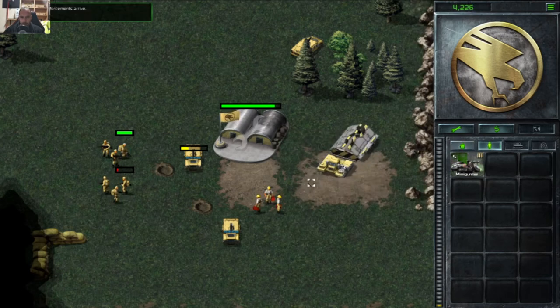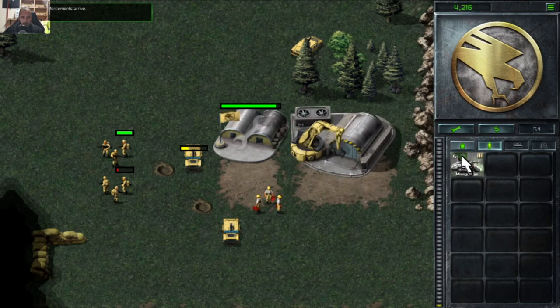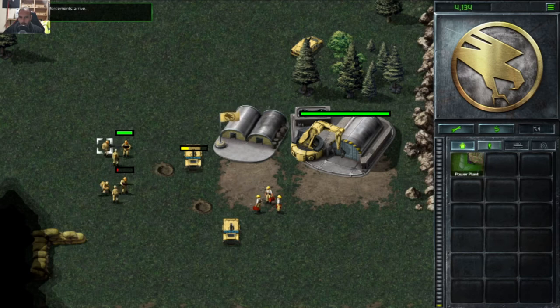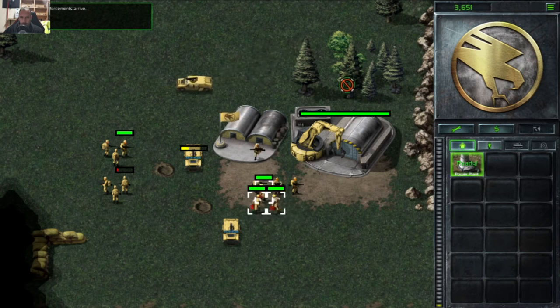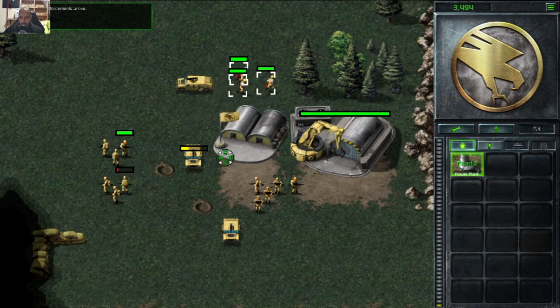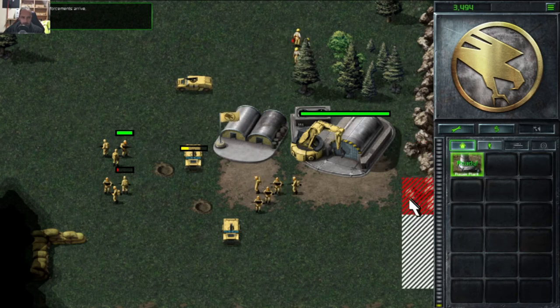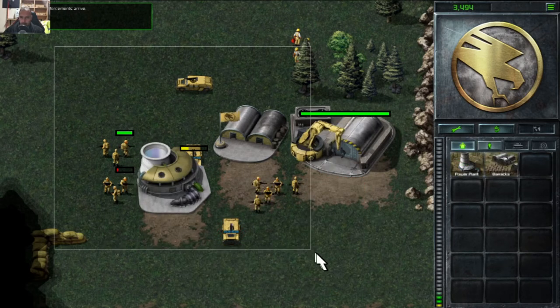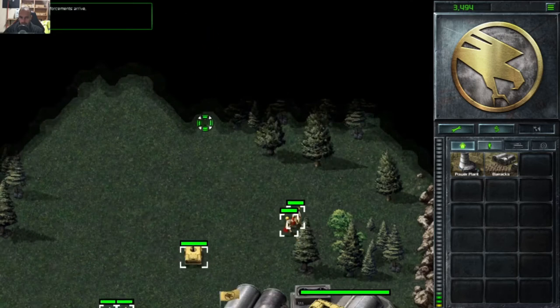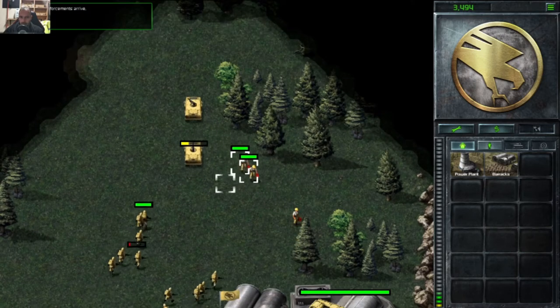There we go — low power, new construction options. Let's build the power station. Let's move our engineers out of the way and see if we can keep them alive for a little bit longer. New construction options available — let's go up, and you guys must go this way.